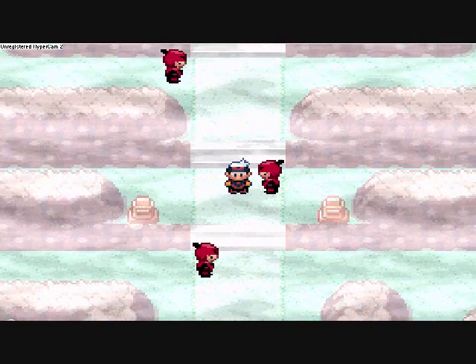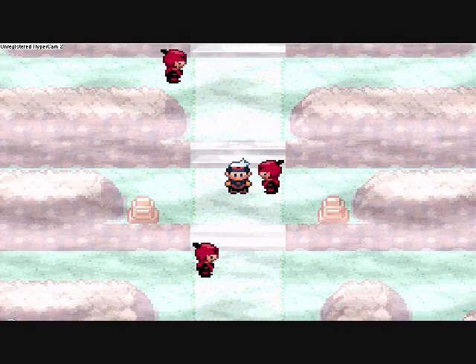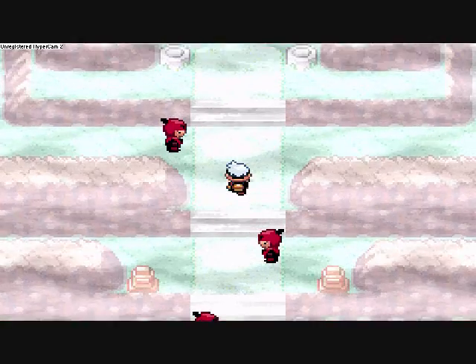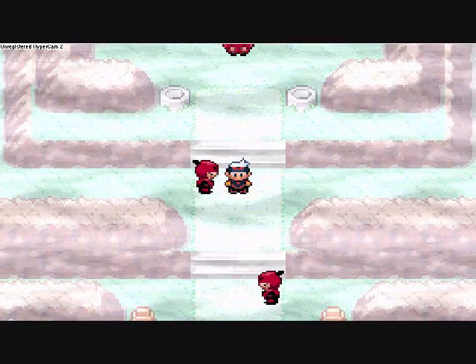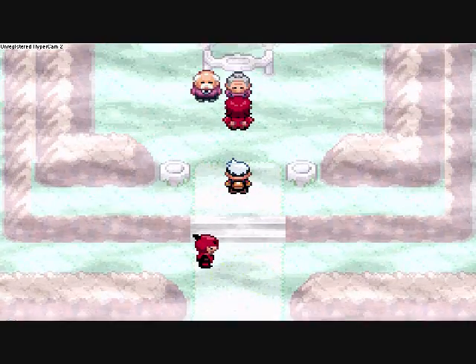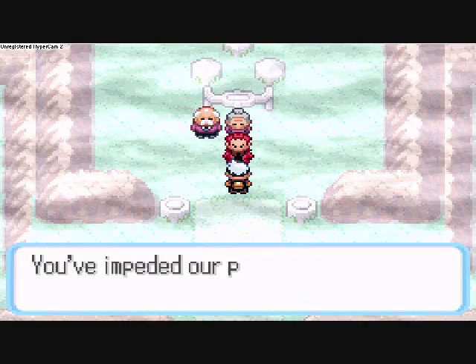So we defeated both of those Team Magma Grunts — the first one had three Zubats, the second one had a Poochyena and a Numel. Easy enough to defeat. Here's another one. So we beat that Team Magma Grunt with two Poochyenas. Now we're gonna be moving on. We defeated Team Magma Maxie again.